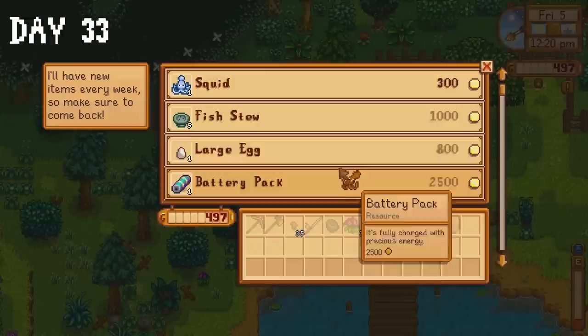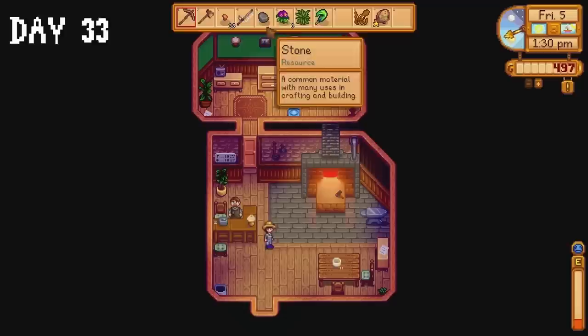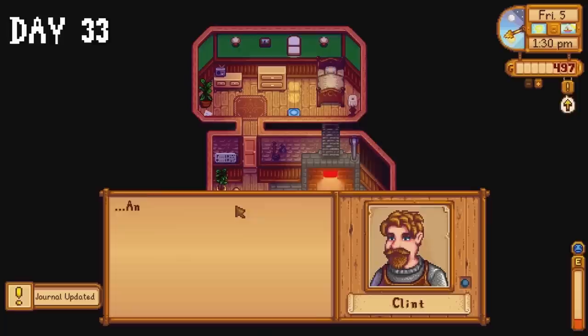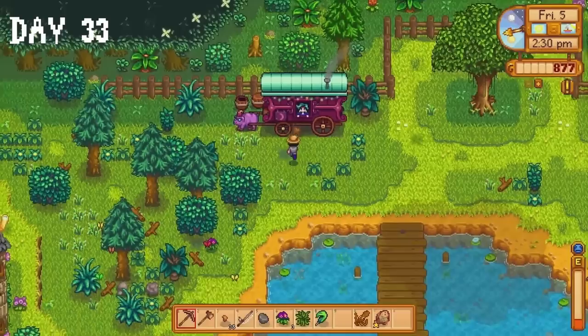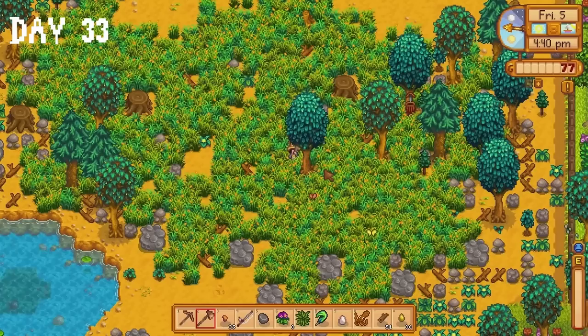Look, I'm going to be completely honest — summer did not end up being a good season for me. I didn't realise it, but this was the beginning of the darkest timeline. I head to Clint and show him the 35 copper ores to complete his quest. Luckily the gold reward was just enough to afford the egg. I decided to spend the rest of the day chopping down trees until my energy ran out, which didn't take very long at all. But tomorrow is a new day. I'm feeling hopeful.